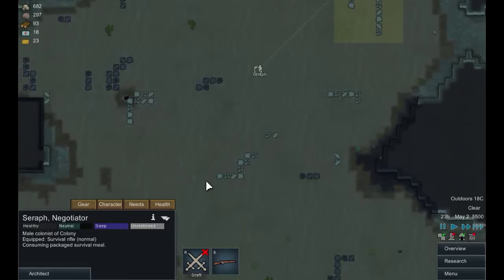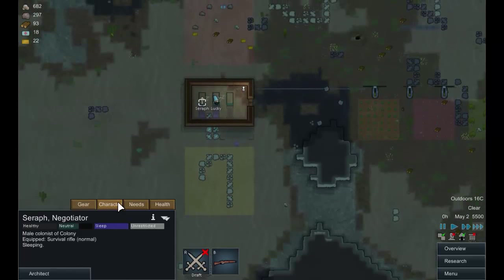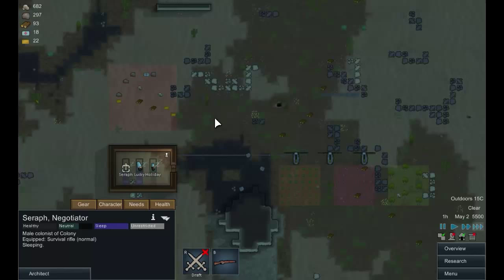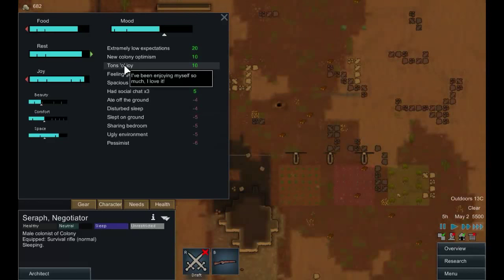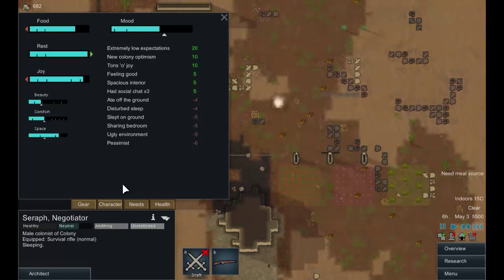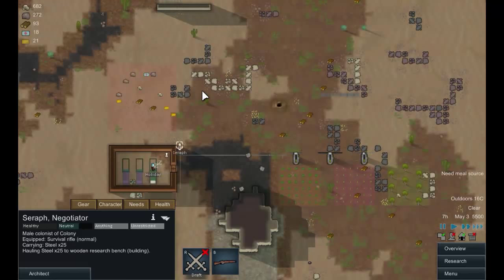One colonist went for a joy walk — that's a joy activity to give them some contentment. They're building beds now so tomorrow they'll have somewhere to sleep, which will get rid of the 'slept on the floor' negative moodlet. They've got tons of joy from going for a walk. Extremely low expectations — that's probably a good starting trait, really. They're fairly happy to start off with.